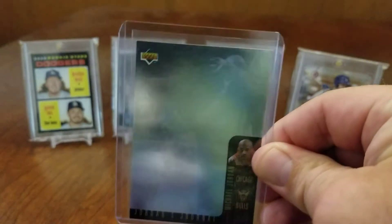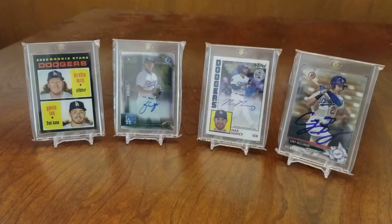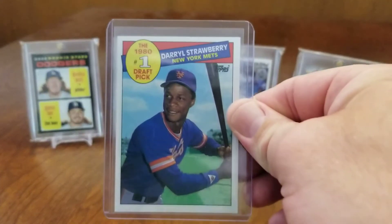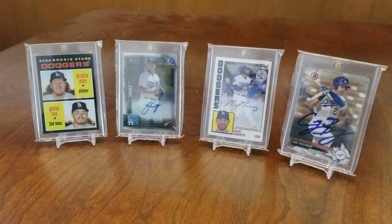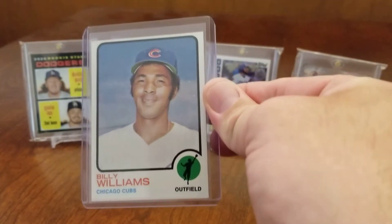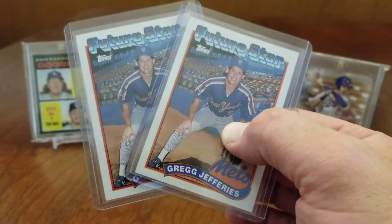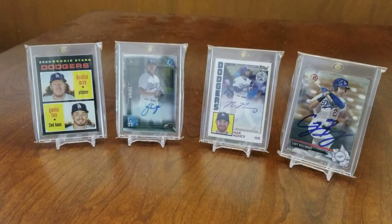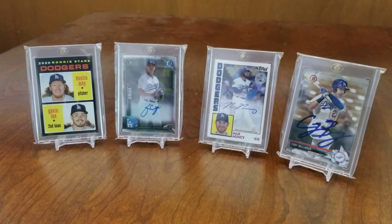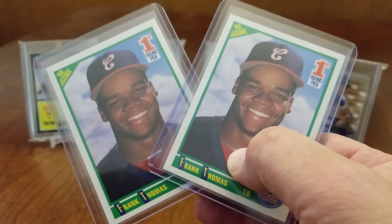Here we have this pretty cool Upper Deck hologram-style Michael Jordan card. I looked it up - it's not really too valuable, but it's still a pretty cool Michael Jordan card. Number one draft pick Darryl Strawberry from 1985 Topps. I got this really cool 1973 Billy Williams Topps card in pretty decent shape. And a couple of Greg Jeffries Future Stars - not too bad. Since all these 80s cards have started getting attention, even players like Greg Jeffries are now seeing an increase in the value of their cards.